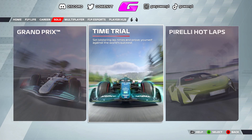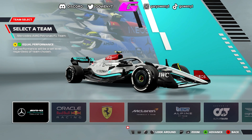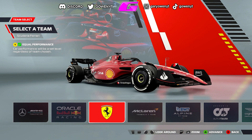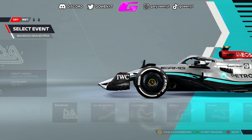Hello everybody and welcome back to a brand new F1 22 video here on the channel. We're checking out another mod today. We recently checked out the Gunther Steiner mod, but today we're checking out Jamie G18's V8 hybrid engine mod, which comes with Mercedes, Ferrari, Renault, Porsche, BMW, and Ford engine sounds.